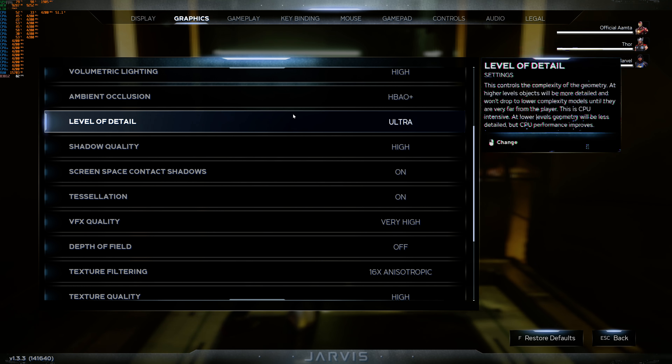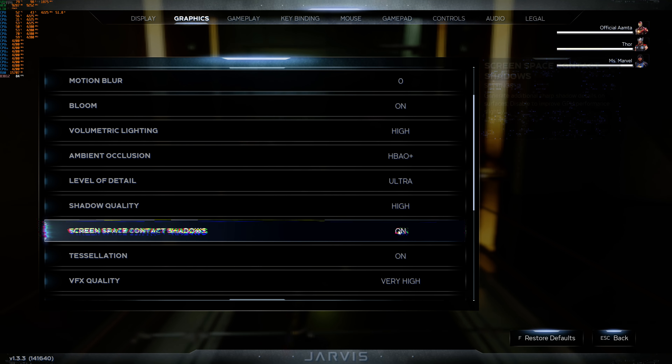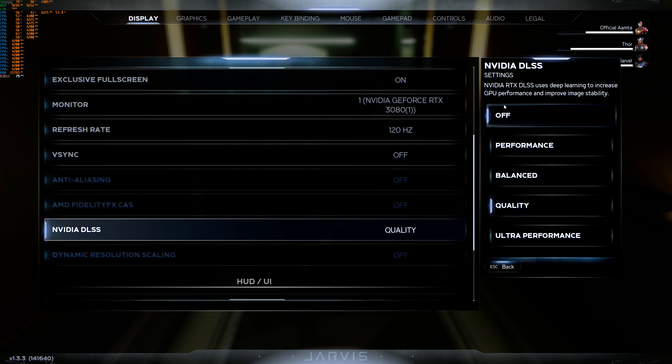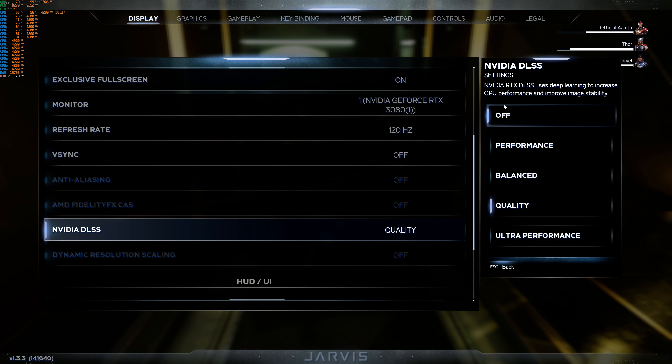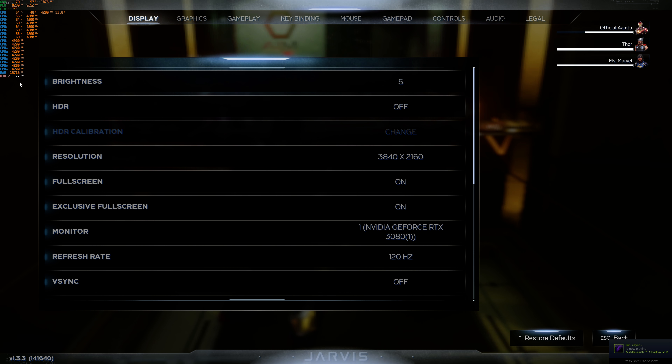The graphics settings are maxed out. You can check the settings. I am currently using DLSS quality mode which gives me a really good quality boost and the FPS is also really good. If I actually switch this off, the game doesn't look that good. The DLSS update has just been added, and in the graphics settings you can see that everything is maxed out. With DLSS I am getting a good FPS of around 80 FPS on 4K.